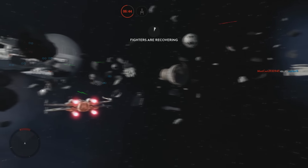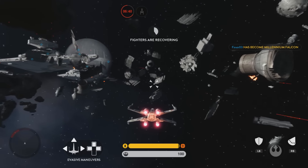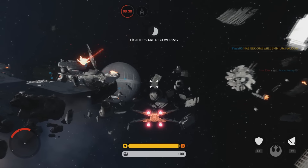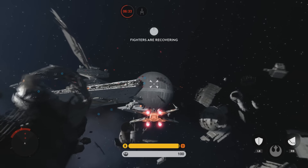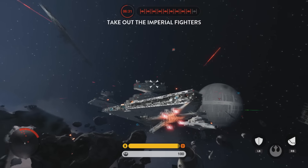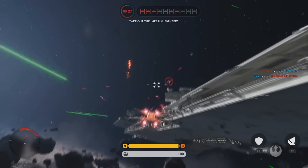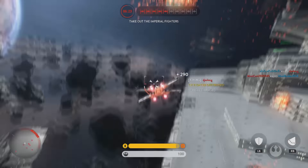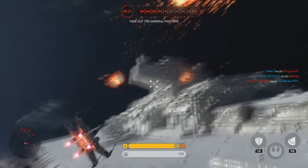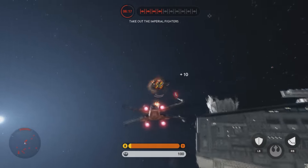Wow, we got two there. I wonder if I can get that hero power — too late, someone else got it. Can we use the new red fire? I don't think we can use it for this bit. But like in Fighter Squadron, can we use them both at the same time? Because we can use multiple ground heroes at the same time now — that would be awesome — but I don't think it's for this mode.